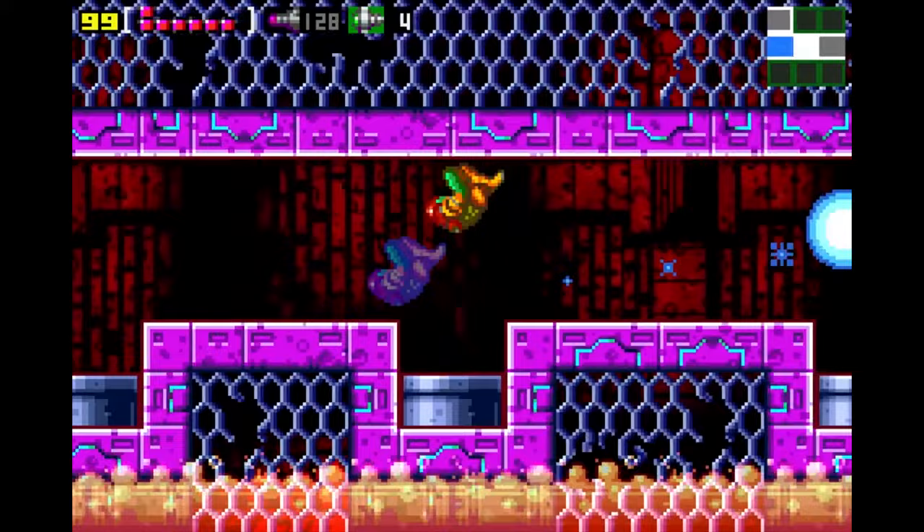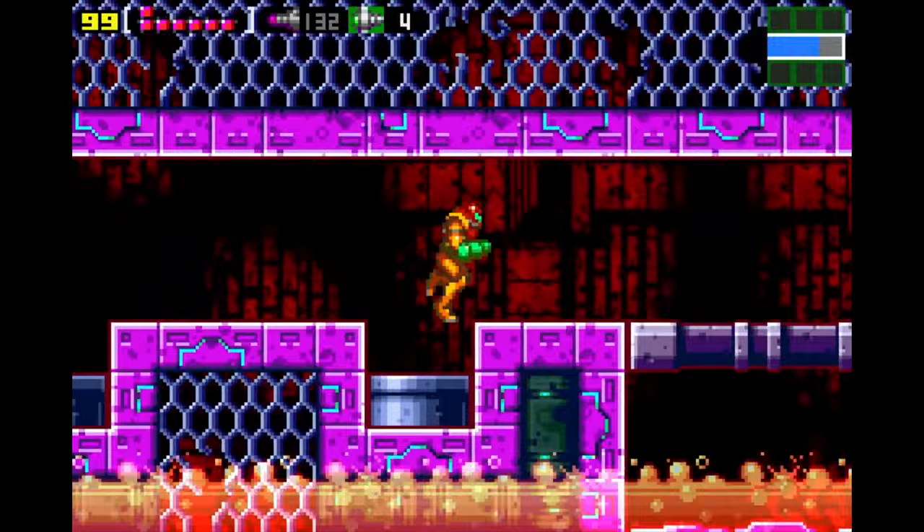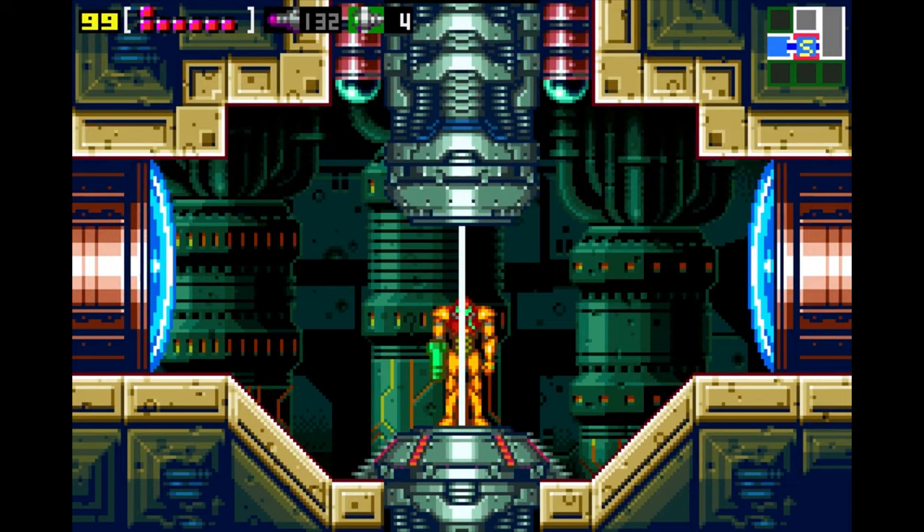For the first time in the series, players could select from three difficulty levels at the outset, with the most challenging level unlocking after completing the game. While the original Metroid concluded with a battle against Mother Brain, Zero Mission extends the story with an additional segment featuring Samus in her iconic blue suit.